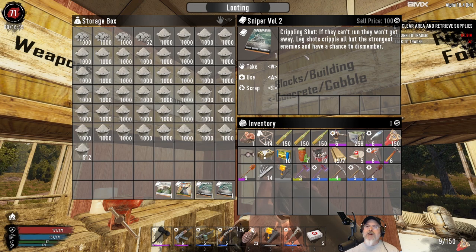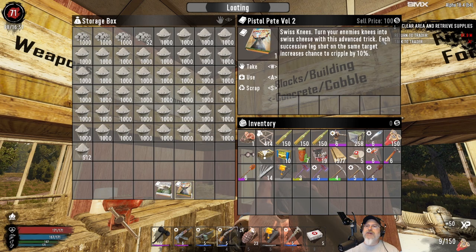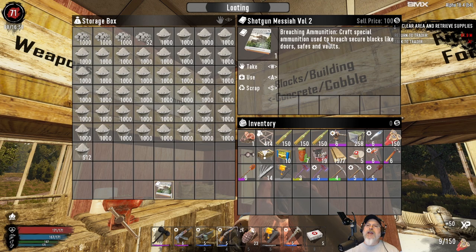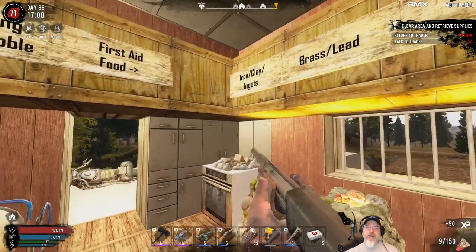Pistol Pete Volume 2 - each successive leg shot on the same target increases chance of cripple by 10%. And then Shotgun Messiah Volume 2 - we can craft breach ammunition. That's our learning stuff.